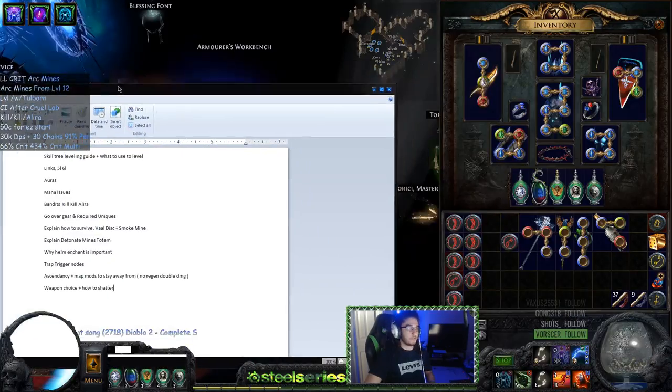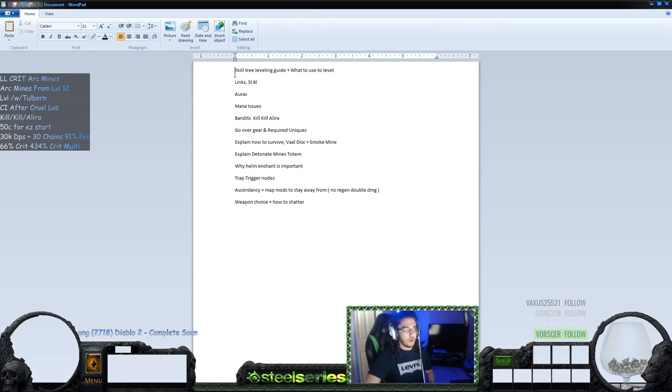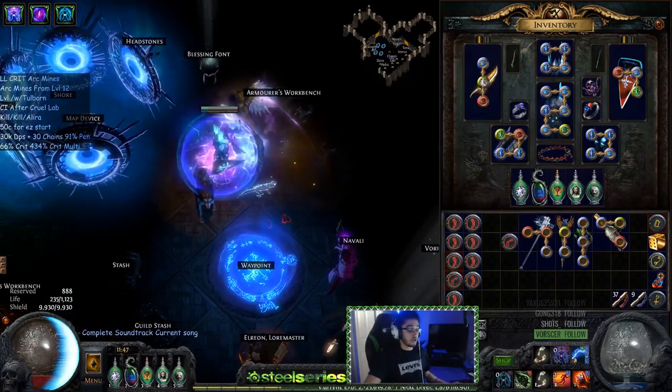Here's what we're going to cover: the skill tree leveling guide plus what to use to level, links, aura setup, how to deal with mana issues, bandits, gear, required uniques, how to survive without leech or regeneration through vault discipline and smoke mine, the detonate mines totem interaction, why the helmet enchant is important, trap trigger nodes, trigger radius on the tree affecting off-screen range, ascendancy, map mods, and weapon choice.